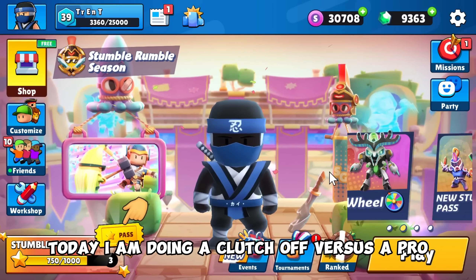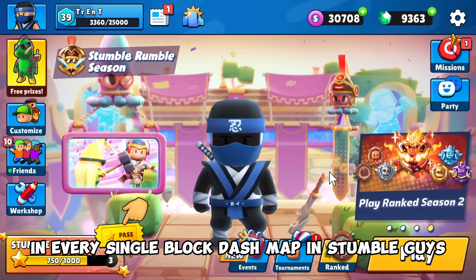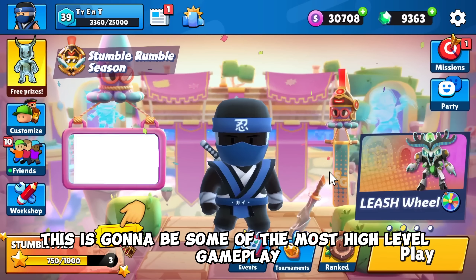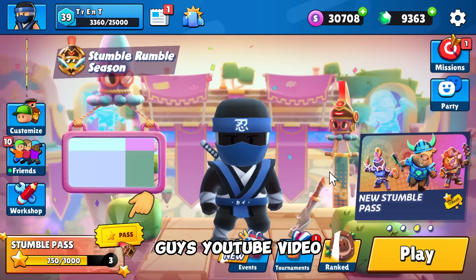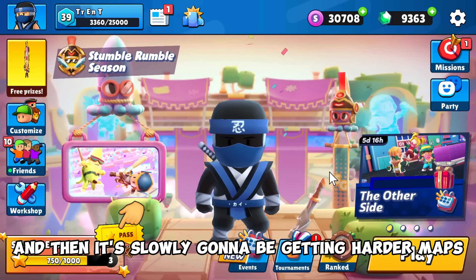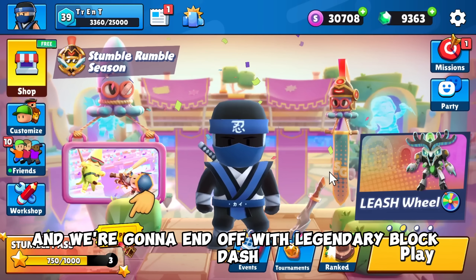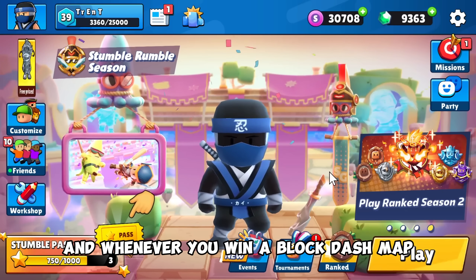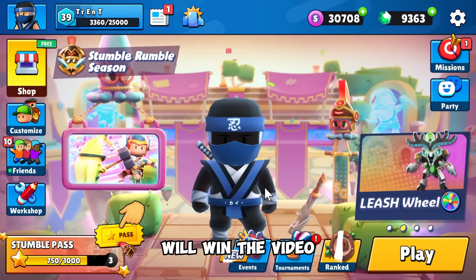Today I am doing a clutch off versus a pro in every single block dash map in Stumble Guys. We're starting with the easiest block dash map and slowly getting harder as the video goes on, ending with legendary block dash as the final game. Whoever wins the most maps gets a point, and whoever has the most points wins the video.